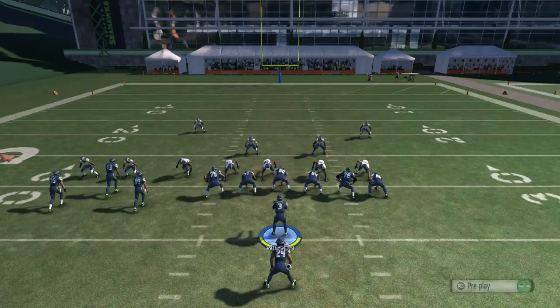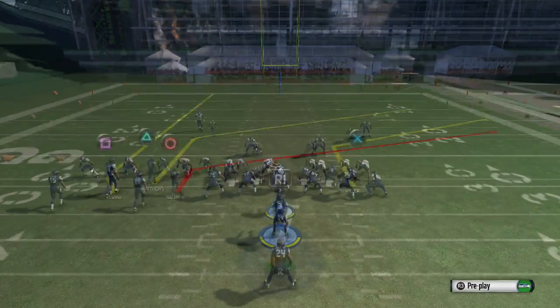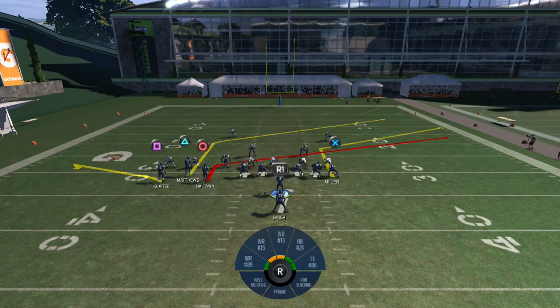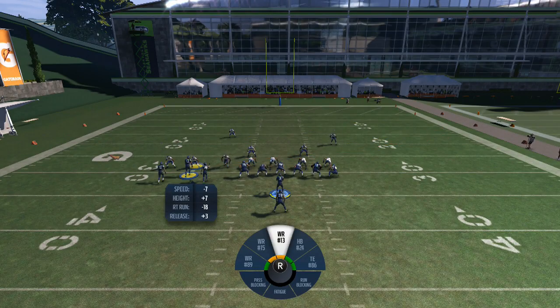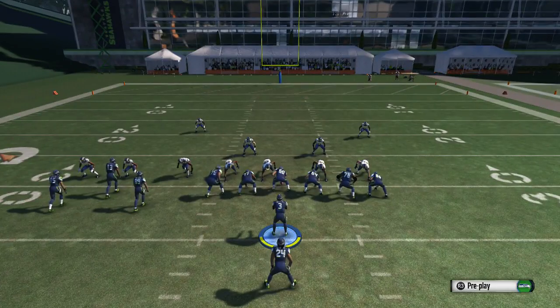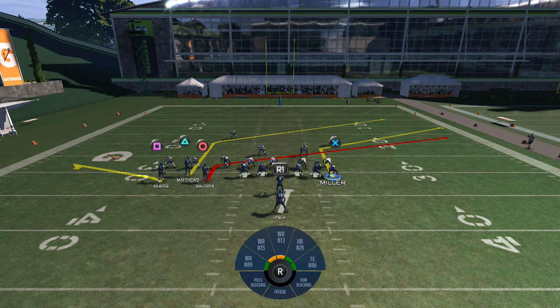He moves down, you can throw right here - he's in man coverage. Corners land in man so those routes are pretty good in man coverage. This is what I like to do with this play in an actual game. I don't know why he's selling a $99 product without better adjustments, because you've got to be able to attack the whole field. In man coverage the corner lands, and these two are gonna be man, but you've gotta read this one and then that tight end - those first two are gonna get open against man coverage.